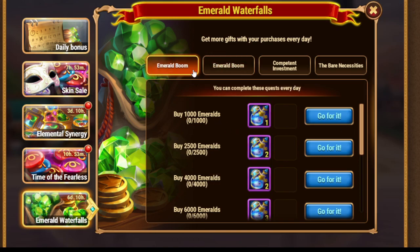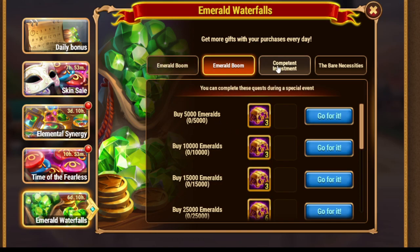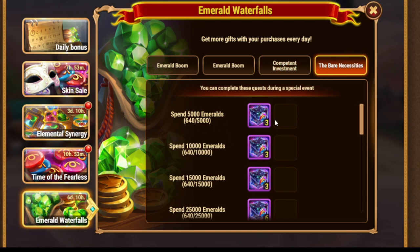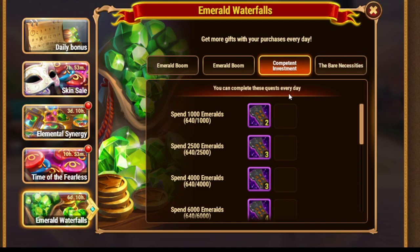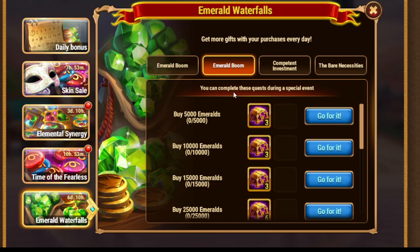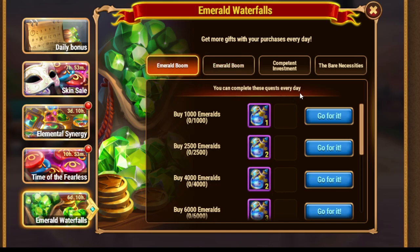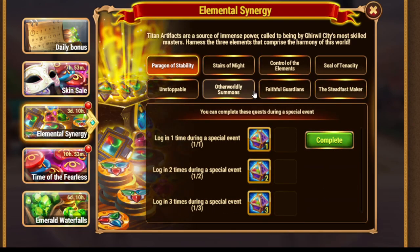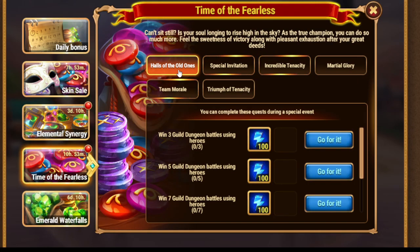Buy emeralds, then spend emeralds. You can complete this quest during the special event and this quest every day — same here: during the special event and every day. If you do a good job today, you may get huge rewards plus buff your Elemental Synergy. That's kind of the synergy between events.